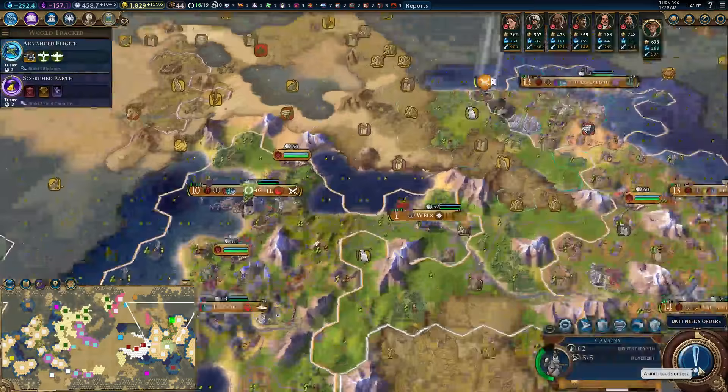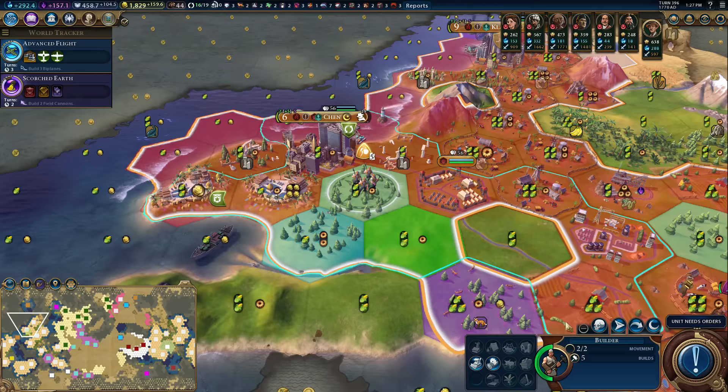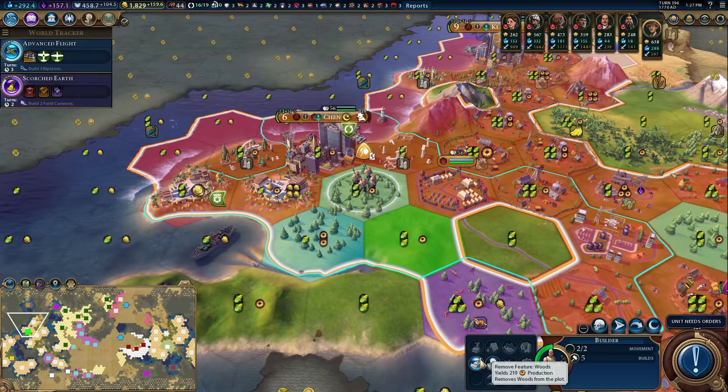We still have tiles to improve over here as well, which is nice. We do need a builder to come over here and repair things. You are gonna sit there and fortify for now. This builder — we're gonna chop for the spy.